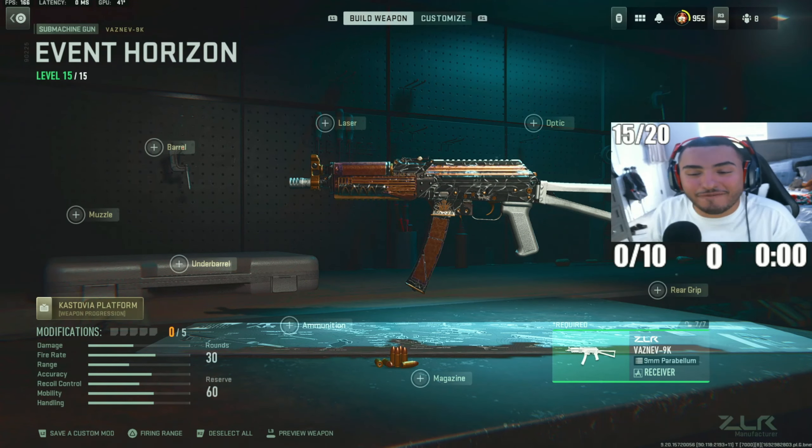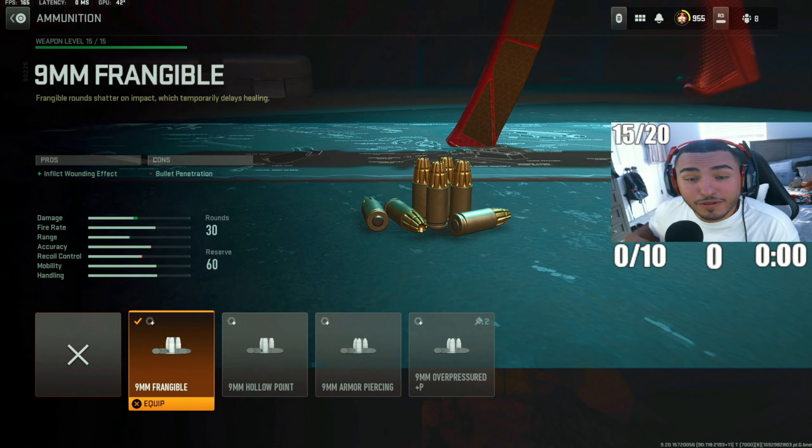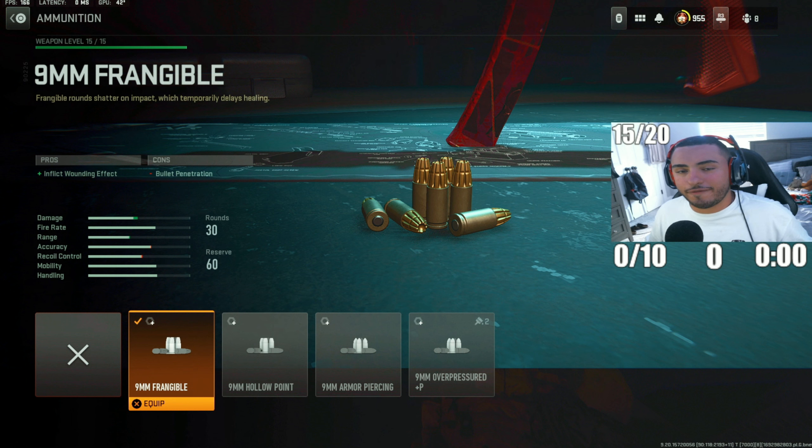Coming in at number two, we got the Vaznev 9K. I know a lot of people have passed on this SMG thinking it's not as good as it used to be, but this still has some of the best mobility to date among all SMGs in Warzone 2 — probably my favorite to use and the most satisfying YY in the game. For the first attachment, we got the 9mm Frangible Inflicting Wound Effect Rounds. What these do is inflict a weird damage pattern on your enemy — pretty much every time you shoot them, they're going to keep taking damage every second.